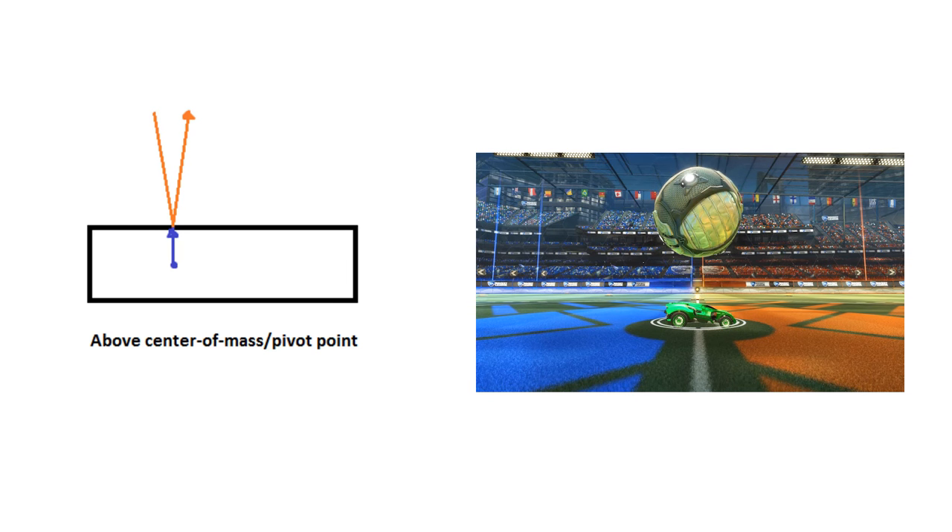This is really important to understand. When you do a delayed flick, you want the ball to move upwards and away from the roof of the car. So at some point, you have to position the ball on top of the center of mass.